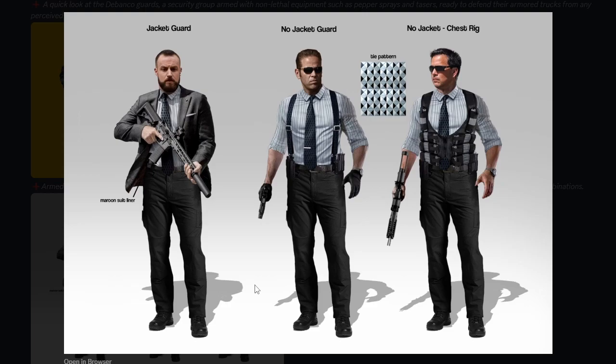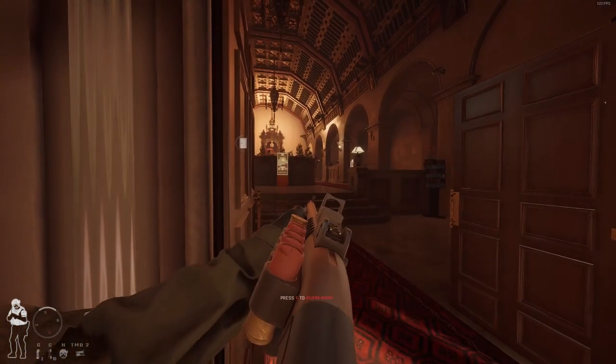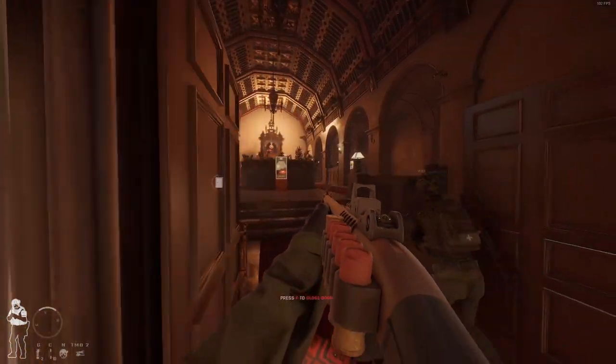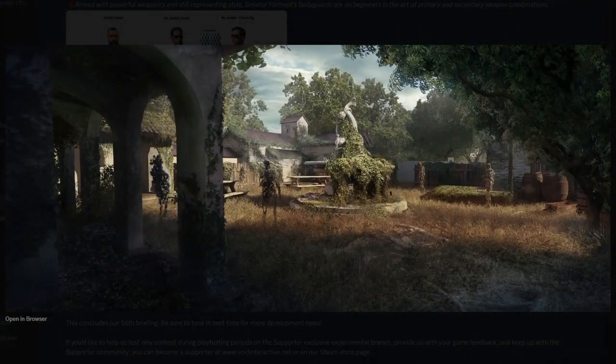There's another picture of the concept art showing a maroon suit, liner jacket, guard with no jacket, chest rig, and tie pattern. The guy in the middle kind of reminds me of Wesker from Resident Evil. Underneath it says 'armed with powerful weaponry and still representing style, the senator's bodyguards are no beginners in primary and secondary weapon combinations' — although obviously they failed because they got tied up.